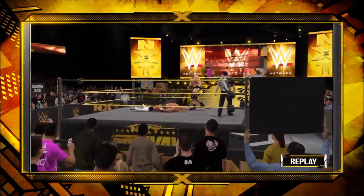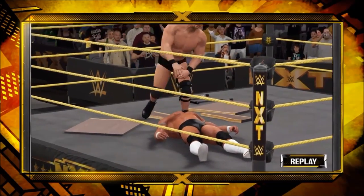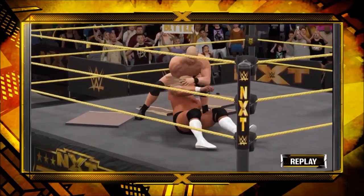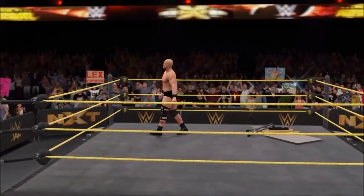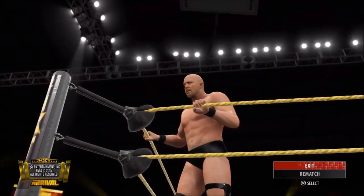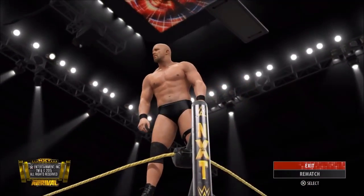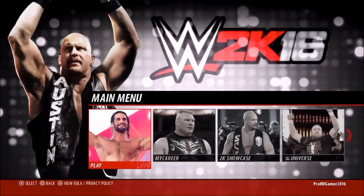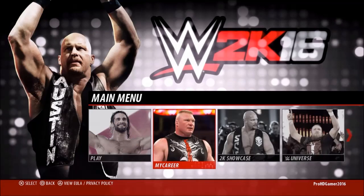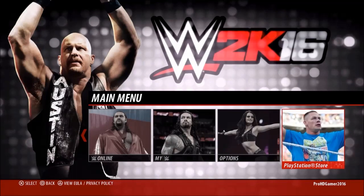In the NXT Rivals arena. You can see in that replay I actually put him through the table before pinning him. I put him in the Stone Cold elbow drop, then the Stunner. Here's your winner — Stone Cold Steve Austin. Let's exit the match. The WWE 2K16 logo comes up and then you see Triple H. If you want to see more content like this, please like and subscribe. Thanks for watching. Bye.